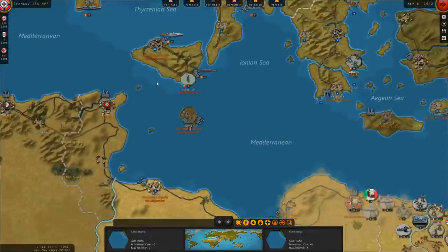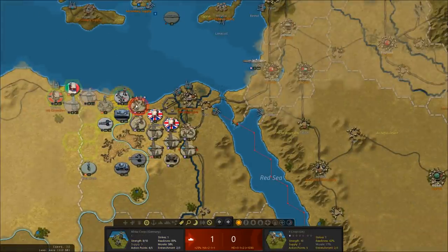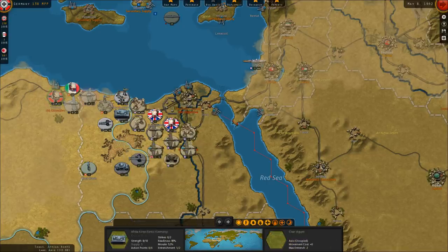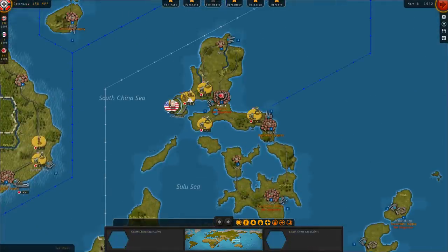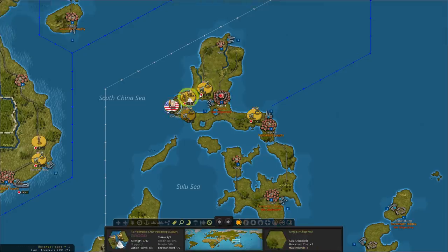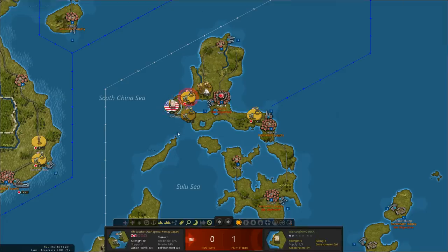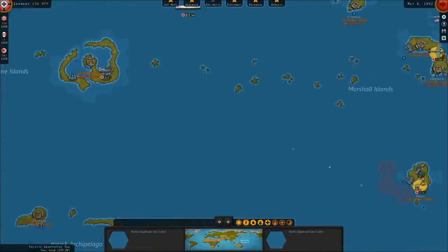We moved the Italian Navy already and attacked in North Africa with everything we wanted to. All that's left is the Pacific. The Americans on Corregidor are surrounded, not yet destroyed, and apparently reinforcing and being difficult.